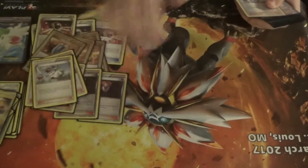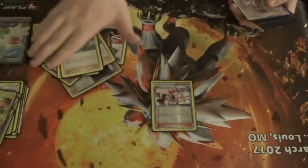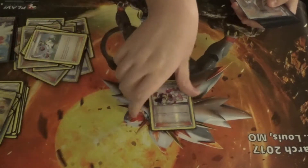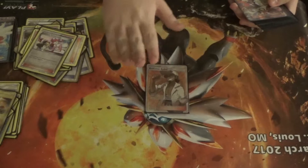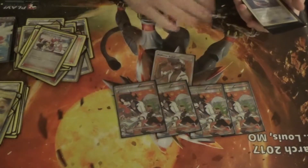I'm also playing one Nurse Joy because I like healing up Koko and Jolteon and whatever else I have on bench quickly. Kukui is a good card — I get to draw two cards and do 20 more damage. And four Professor Sycamore — basic draw: discard your hand, draw seven.